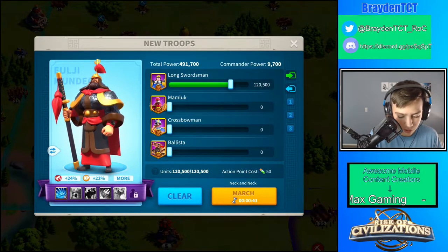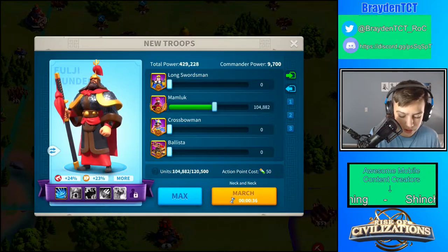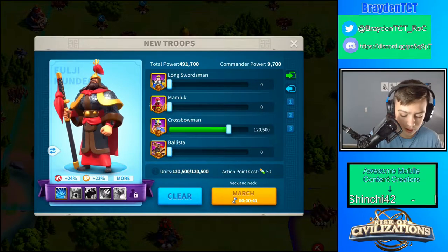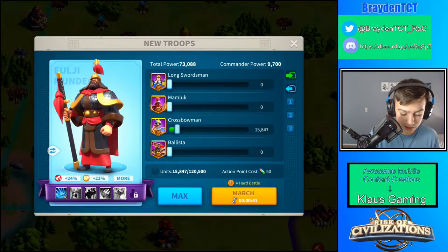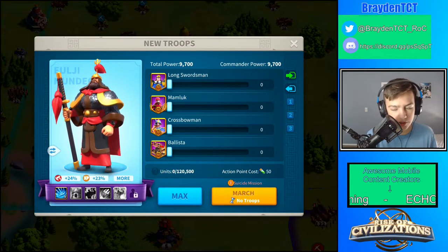It's 43 seconds for a long swordsman — an infantry unit — to get over there, and then it's 36 seconds for Cavalry, which is a lot faster. And then it's 41 seconds for another infantry unit, which is not as fast as Cavalry, but it's not that much slower. Archers are a little bit faster than infantry, but not that much.